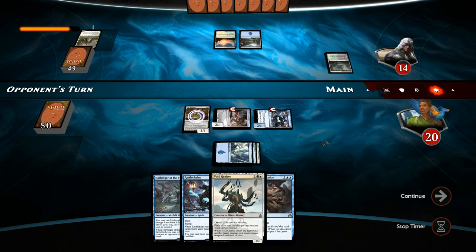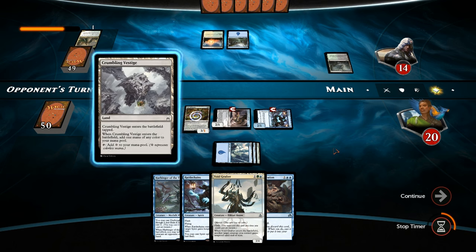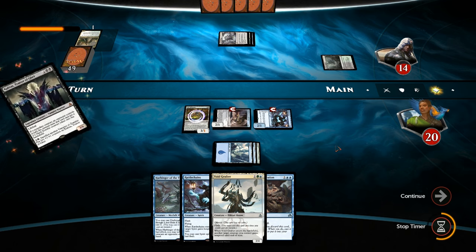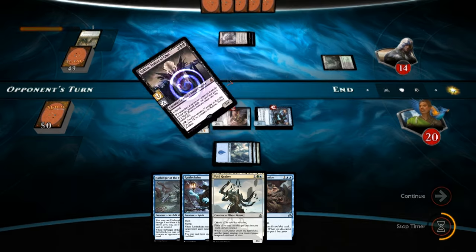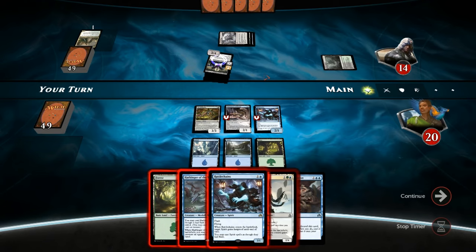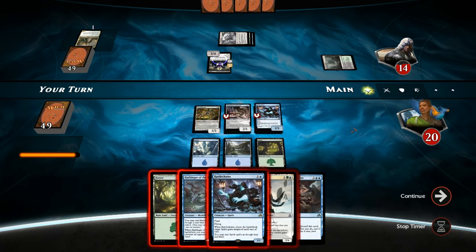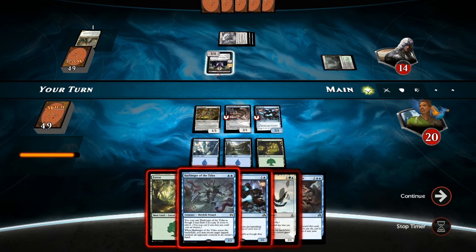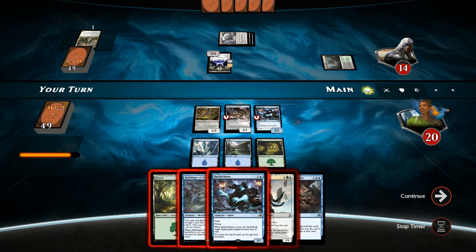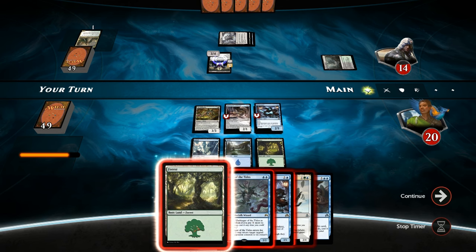So far so good. Do they have a sweeper? Crumbling Vestige is going to make black mana and they're going to cast Kalitas. A life-linking creature is not great for us. We can't really attack in with our Vile Redeemer, but we do get to bounce Kalitas once it's tapped with the Harbinger — so before it deals damage with lifelink, bounce it back to the opponent's hand, which buys us some time.